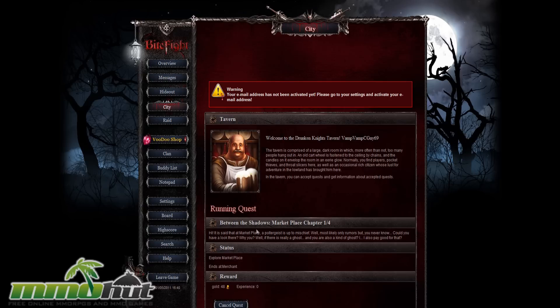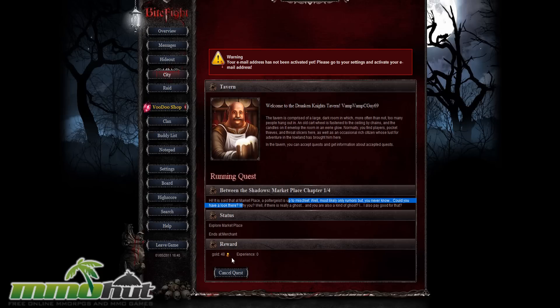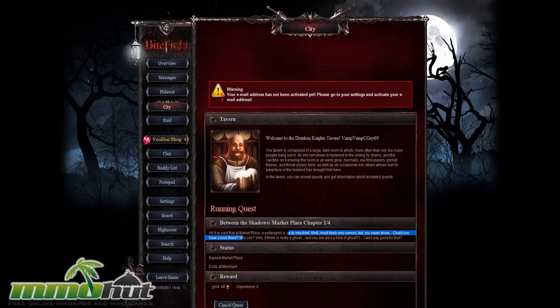Between the Shadow Markets, Chapter 1 out of 4. It is said that the marketplace has something about a ghost. So the game does have missions, but the way you do them is much like actual quests — you go AFK for about 10 minutes and complete it. And I guess all of the game is done like that. All in all the game is very simplistic. If you've played Shakes and Fidget, you'll know exactly what I'm talking about.